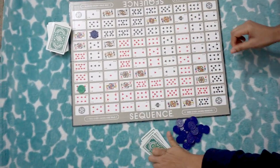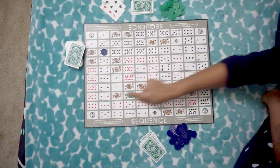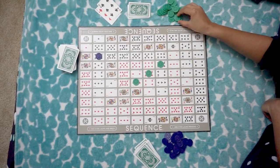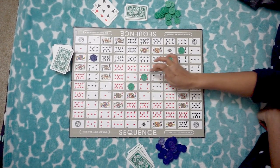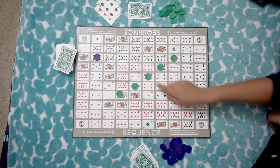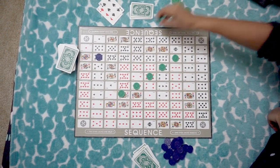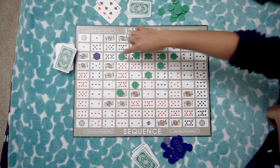What you need to do is make a sequence. A sequence means 5 chips in a row — horizontal, vertical, or diagonal — with no gap.